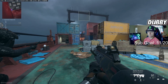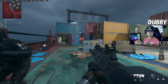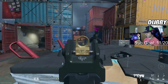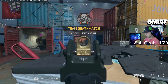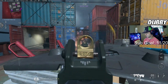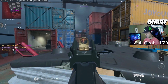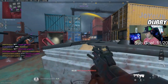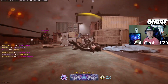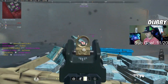Activision pissed me off though — they took out a feature I used in private matches called tier one mode, which basically had no HUD so I could get decent thumbnail pictures. They changed it so there's a little bit of HUD on it now, and it just does not work for me. It's annoying because now I have to figure out another way to get thumbnails.